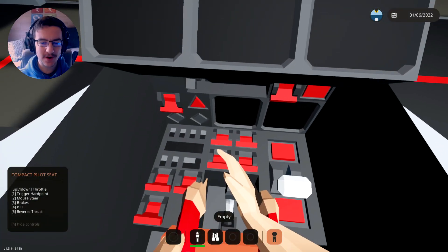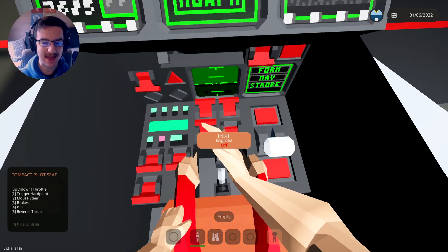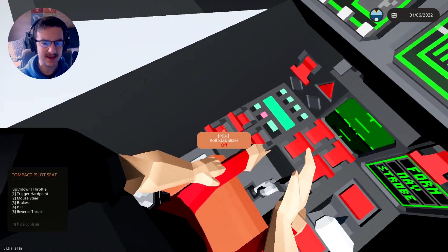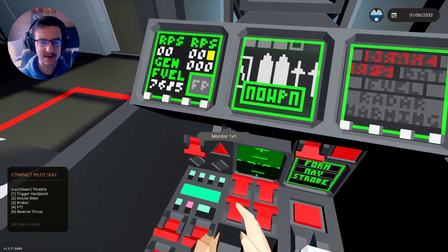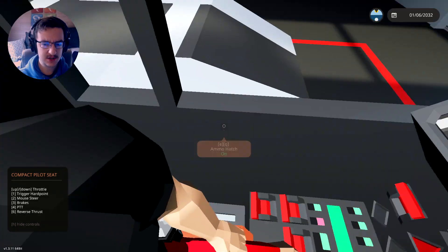Okie dokie, so we are inside the cockpit. Let's go ahead and turn on the batteries, the pumps, the engines, and we should be good to go. I think we're already good to go, which is awesome. Go ahead and close the canopy. There we go. Ammo hatch? Where's that?